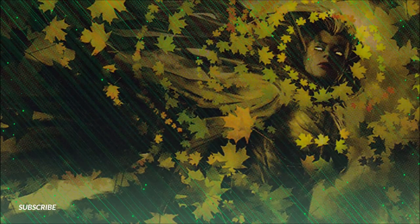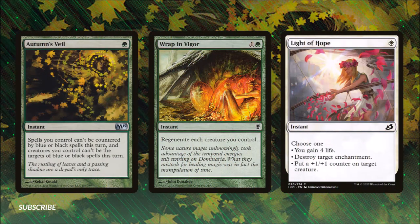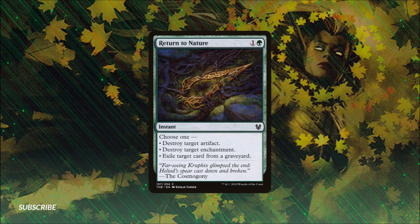In our last section let's look at cards that let us interact with our opponents. Autumn's Veil for one green says spells we control can't be countered by blue or black spells this turn, and creatures we control can't be targeted by blue or black spells this turn — great for getting around creature destruction and board wipes. Wrap in Vigor for one and a green gives all our creatures regenerate, getting us around many board wipes. Light of Hope for one white lets us gain life, destroy an enchantment, or put a +1/+1 counter on a creature. Return to Nature for one and a green lets us destroy a target artifact, destroy a target enchantment, or exile a card from a graveyard.